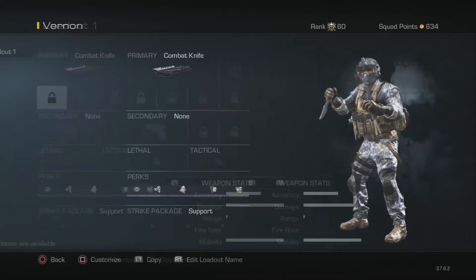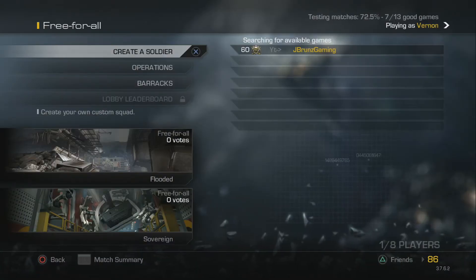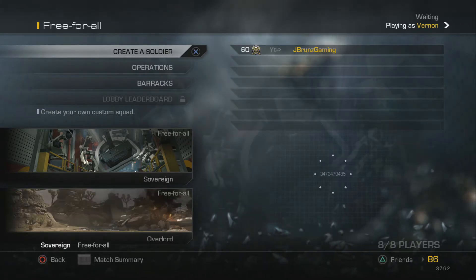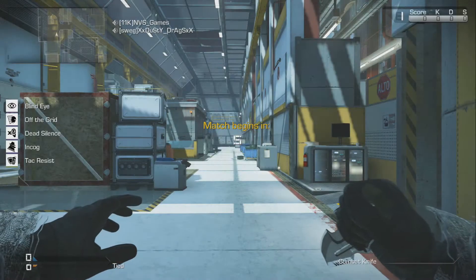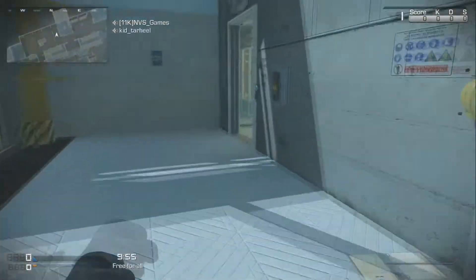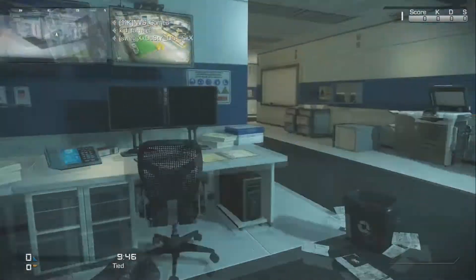Then you're going to go into a Free-for-All match. All right, here we go — searching. All right, we're in the Free-for-All game. Make sure you click the first class that you set up. I am going to show you exactly how the invisibility cheat works. Make sure you followed the class setup from the beginning of this video — you must have Support with nothing selected, and you must have all those perks.